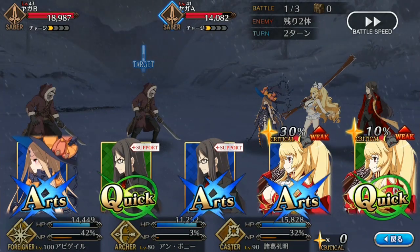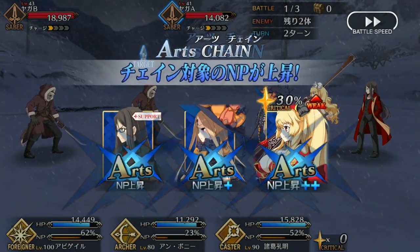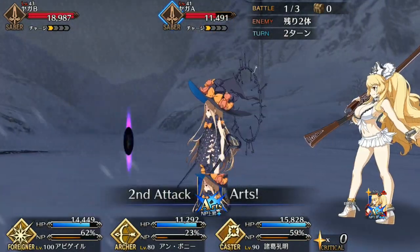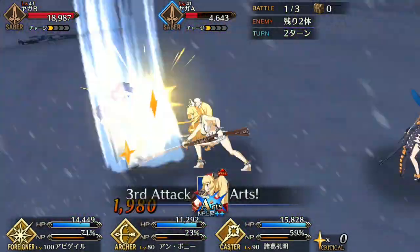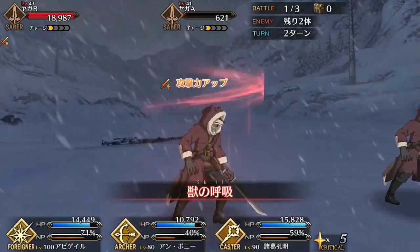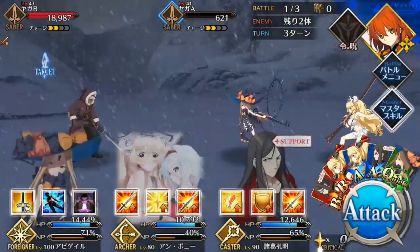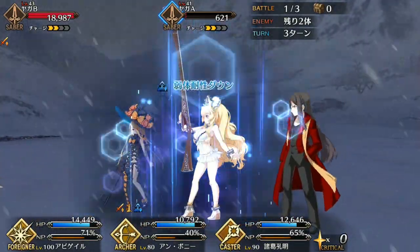Anne and Mary are essentially the same servant in swimsuits and in the Archer class instead of Rider, and a lot of this spotlight can be boiled down to that. They are quintessentially the same servant with the same playstyle of being crit-focused with a gimmick for doing more damage at lower HP. But there are a couple of massive improvements — first and foremost, they have a Buster-oriented deck, making them work a lot better with many of the support buffers.